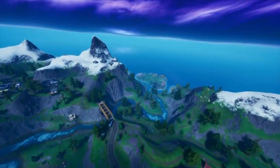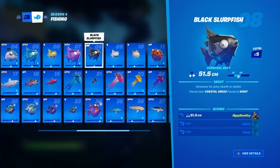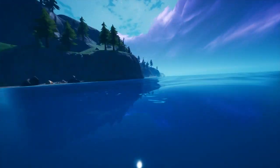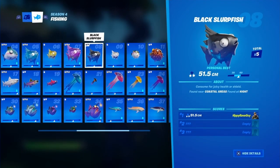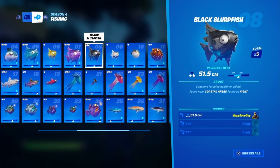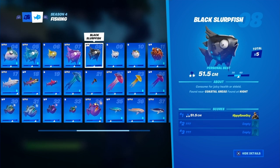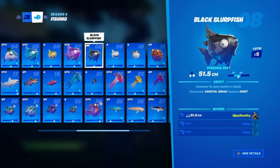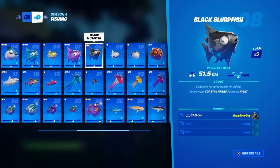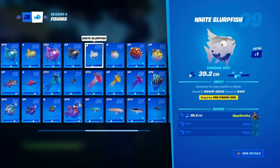The black slurp fish is found near coastal areas at night, so it needs to be nighttime. You can do this in Battle Lab — go into Battle Lab and you can fish to your heart's content. You can catch every fish in Battle Lab. It doesn't go towards your challenges, but it does go towards your ranking and scores.